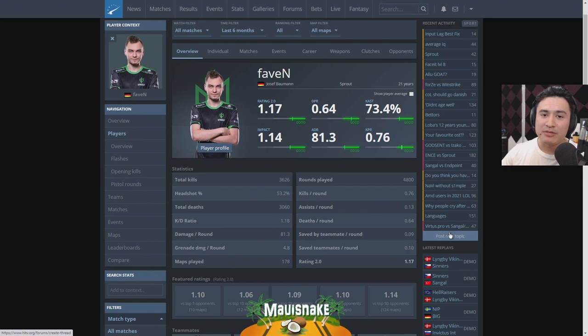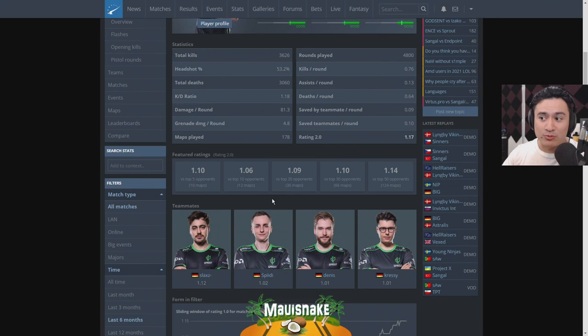The reason I picked Favin is that he's really just been the standout player for Sprout. They're a team that not many people are looking at, but they are, in fact, the second best team in Germany right now. In the past six months, Favin has a 1.17 rating, which is really great. He doesn't drop off too much against better opponents — against top five opponents he has a 1.10 rating in 10 maps, 1.06 against top 10 opponents, which is a little bit of a drop-off, but it's pretty consistent throughout most of these rankings.